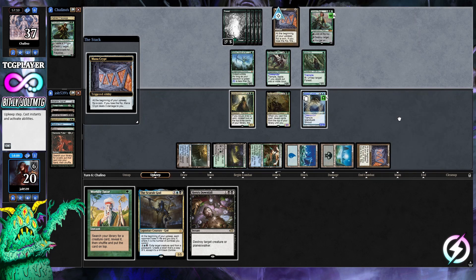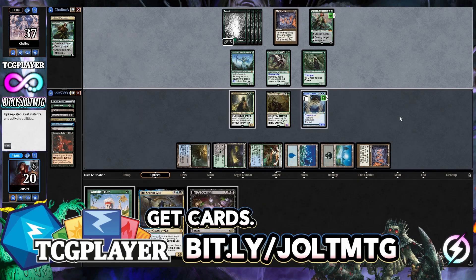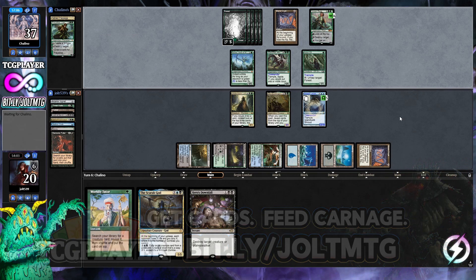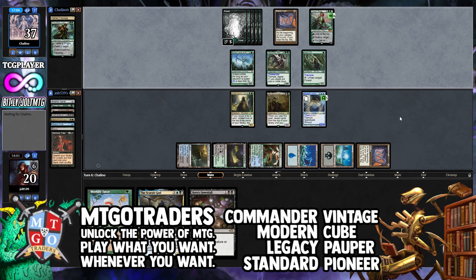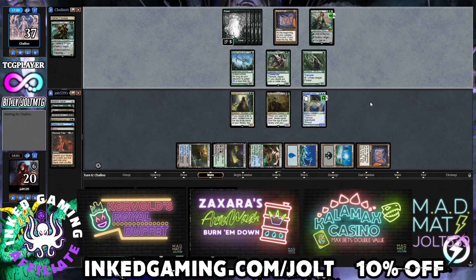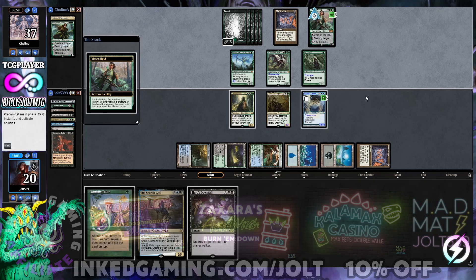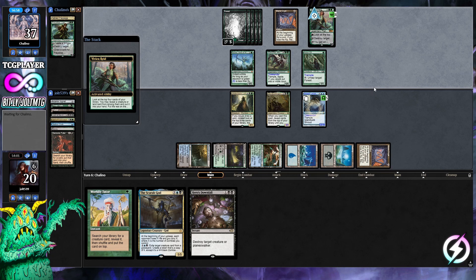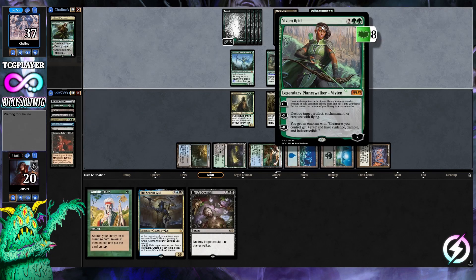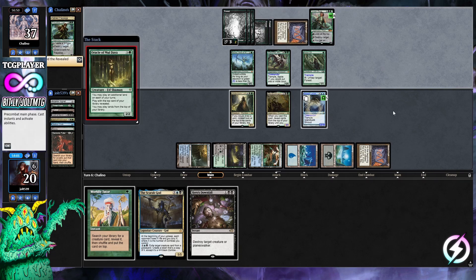Quick shoutout to our sponsors: TCGPlayer — use bit.ly/joltmtg for my affiliate link; MTGOTraders; and InGaming.com/jolt for 10% off your order. I also started a Patreon — link is in the description. If you're keeping score, we're playing Mimeoplasm from the swamps and it is officially free time.